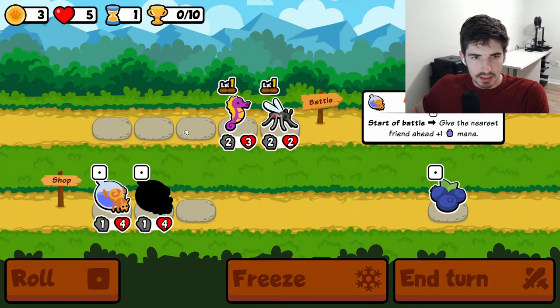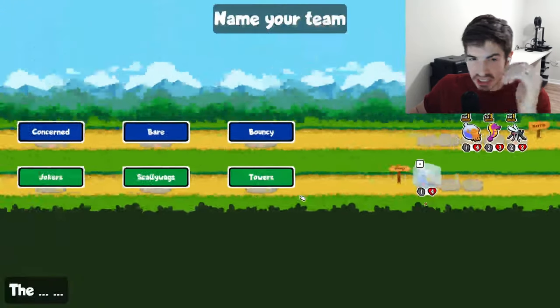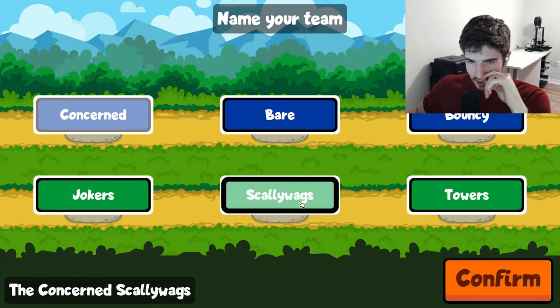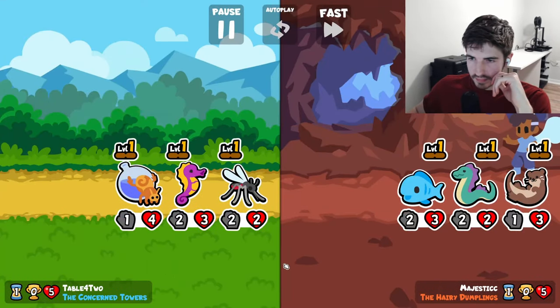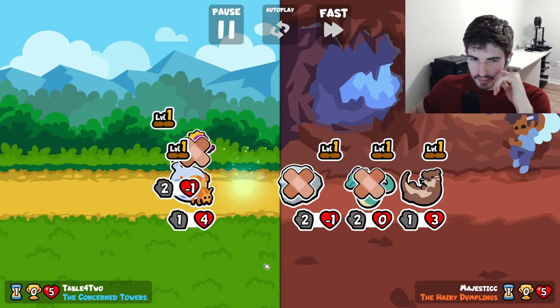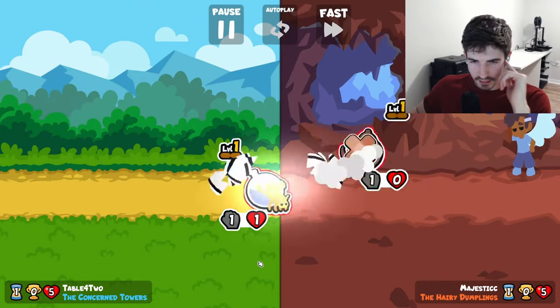Mosquito, Seahorse — looks like we're running an Alchimedes out here. I'm definitely a concerned tower right now. Fantastic hit by that mana.